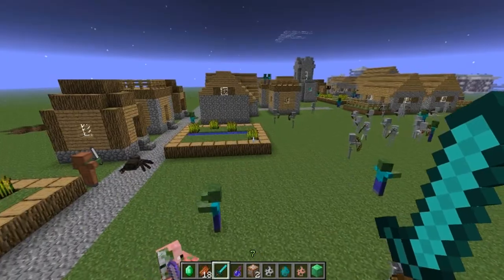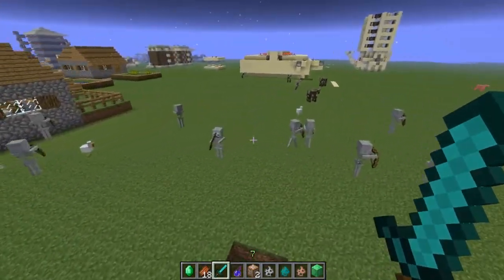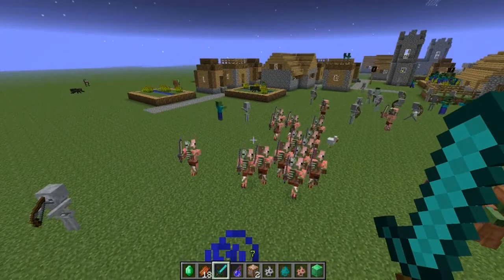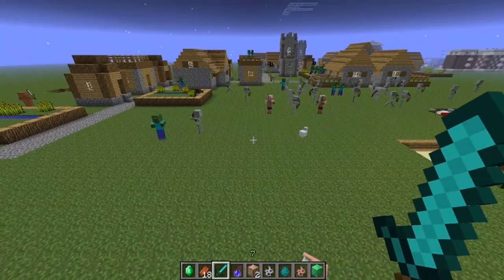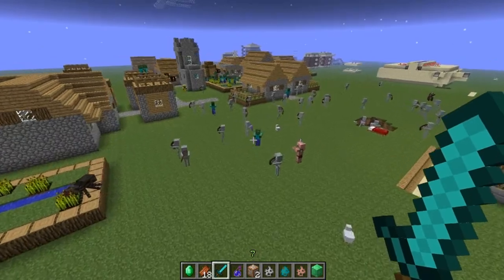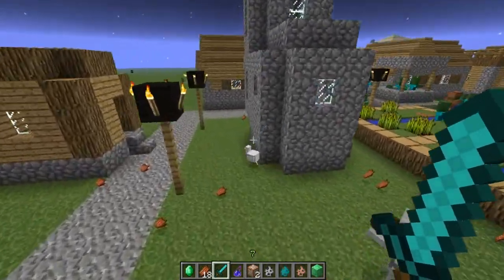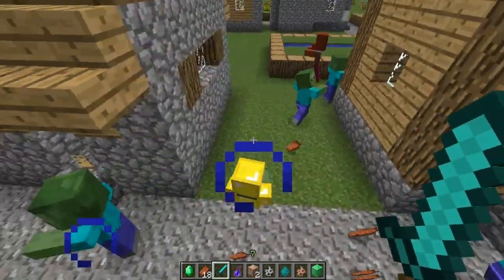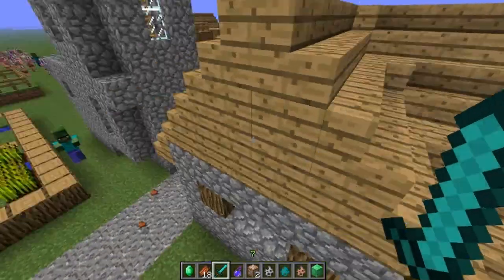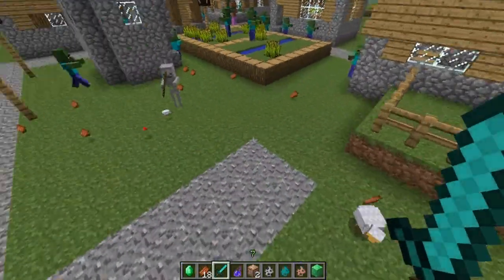That's what I've got for the 12w32a snapshot — pretty cool stuff. I wish I had a baby villager on hand to show what it looks like infected. Night vision, the beacon buffs, zombie armor — a lot of cool new content. And look at that zombie with gold armor! And he dropped a gold helmet, so yes, they do drop parts of their armor.